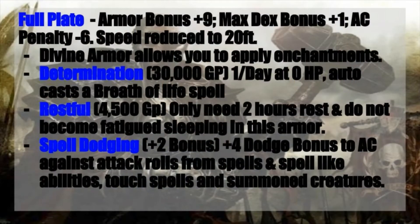Your Divine Armor ability will allow you to apply other enchantments to your armor, but there are still some that you want to take, just like with our weapon. Determination is one that I would really recommend. It's 30,000 gold pieces, but it doesn't count against your overall enhancement allotment. One time a day, when you hit zero hit points, this will auto-cast the Breath of Life spell on you. We are going for a die-hard build where we can keep operating at those lower negative hit point totals, but having as many barriers between you and death as possible is still a really good thing. We are building an immovable fanatic after all.